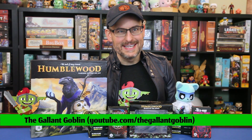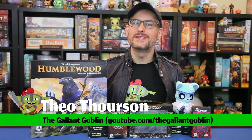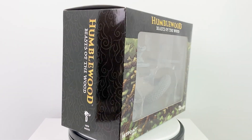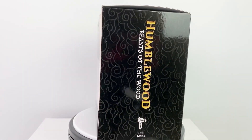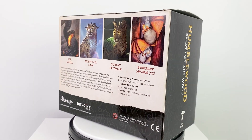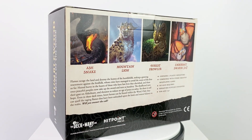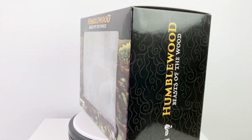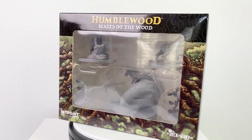Hello and welcome back to the Gallant Goblin! Today we have our second set of Humblewood minis from our friends and sponsor, the Deck of Many. This set is called Beasts of the Wood, and I think it's safe to say that this set can be used in any campaign that takes place in the woods or features a creature who likes to summon or transform into animals. So even if you don't play Humblewood in particular, this might be a good mini collection for you. This set features four unique minis with one repeating for five minis in total. So without further ado, let's open it up and take a look.